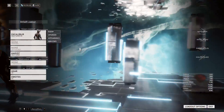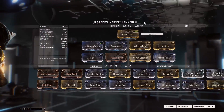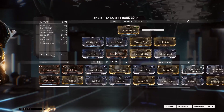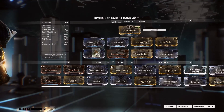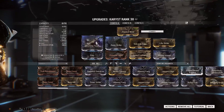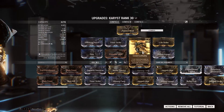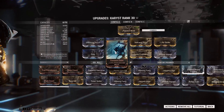Let's also look at this dagger build, which is very simplistic. You throw on Prime Pressure Point if you have the space for it — I haven't actually got this one forma'd. Prime Fury if you have the space for it. Your elements depending on the enemy you're going against, Life Strike if you want to get that health back, Covert Lethality, and you can double stack an element as well.